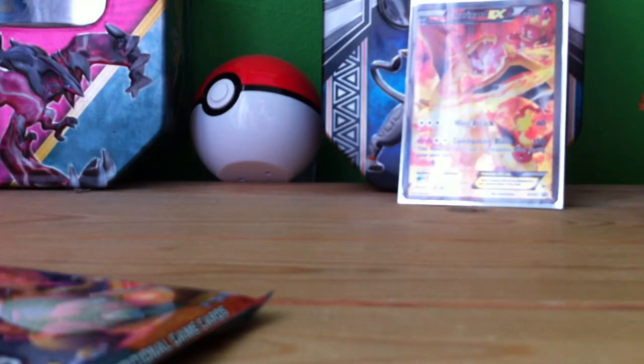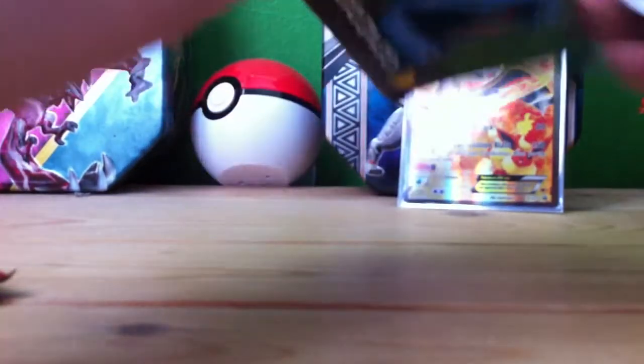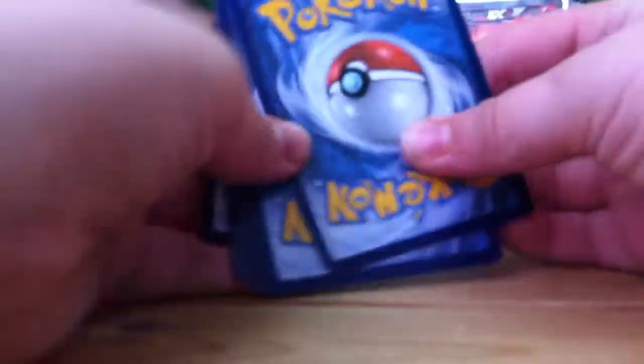We'll leave Charizard to last because he is the mascot. We'll start with Venusaur, just because I honestly get the worst luck with Venusaur. Maybe because I didn't choose him — I'm more of a Squirtle/Charmander guy myself. And of course he's done our code cards.